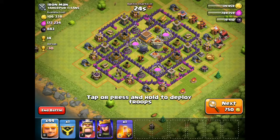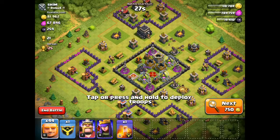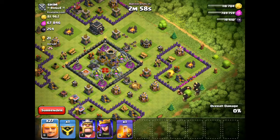So these defenses are weak, but the walls are high level, and they have some nice high level borders, so that might be a problem. But this is not a problem right here at all. All we need to do is just spawn my giants right where the mortars are. I'm going to spawn them right here so they go for the level six walls.